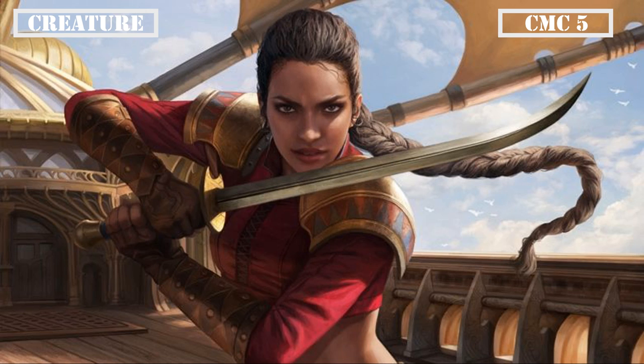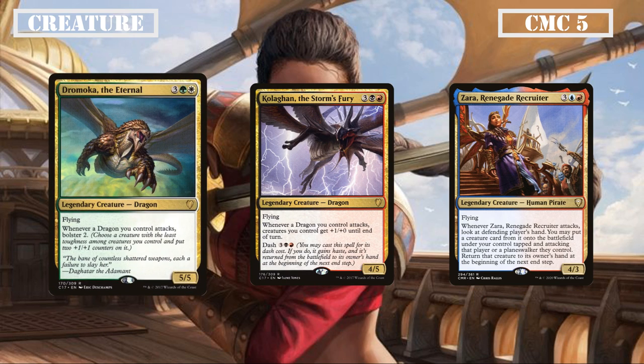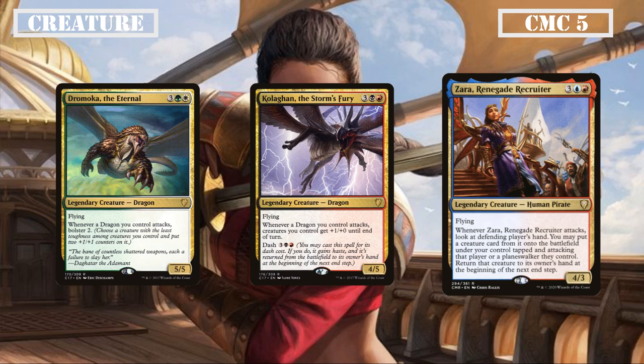Moving further into the CMC 5 slot we have some fliers with Dromoka the Eternal, Kalygan the Storm's Fury, and Zara Renegade Recruiter. Dromoka is a 5/5 that whenever a dragon attacks, bolsters 2 — proccing when it attacks to give our legend with the lowest toughness two +1/+1 counters, and granting our other dragons the same ability, making even utility legends grow into threats. Kalygan is a 4/5 flier that whenever a dragon attacks grants all our creatures +1/+0 until end of turn, and can be cast for its dash cost of 3 a black and a red for a haste battlecry effect — with the option to return her to hand on our end step. Zara is a 4/3 flier that, when she attacks, lets us look at the defending player's hand and put a creature from it into play under our control, tapped and attacking — returning it at the next end step for information or a powerful ETB trigger.